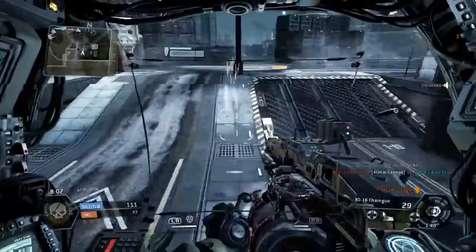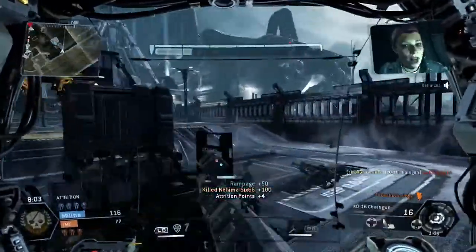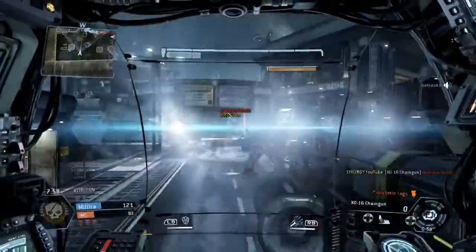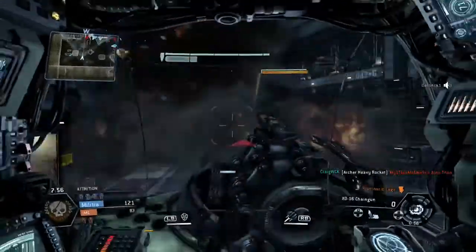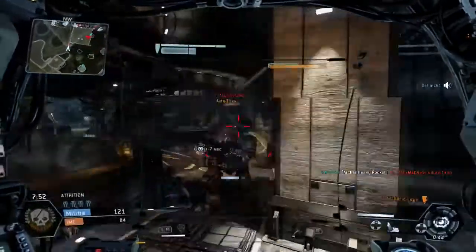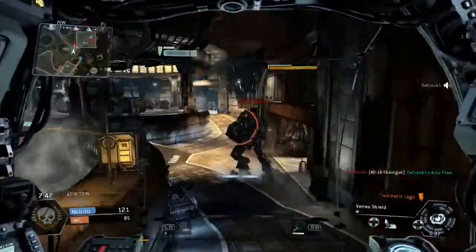Now I can basically get around here and we see the human — he has gone into cloak mode and we end up picking him up there. It took a while to get in there, and throughout that time to be honest I could have racked up a lot more attrition points if I didn't get distracted by that human player. But I really wanted to kill him — it was just one of those things.